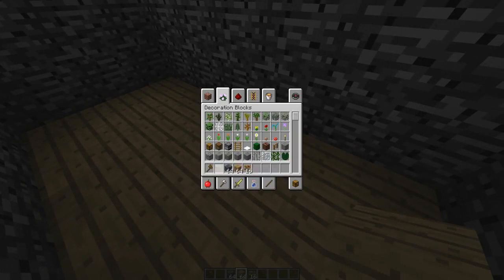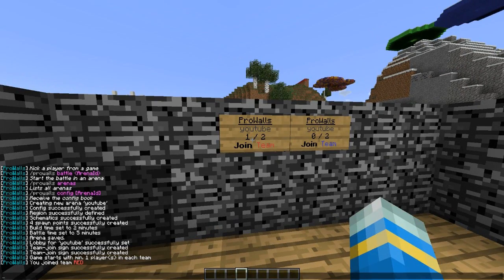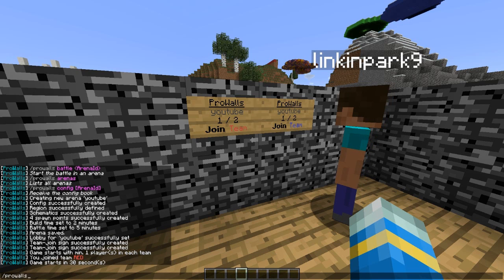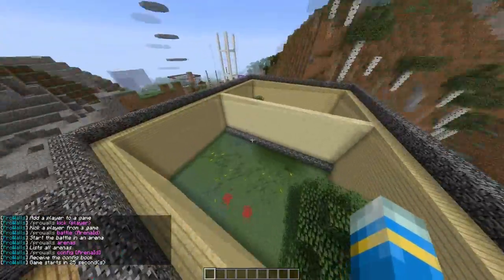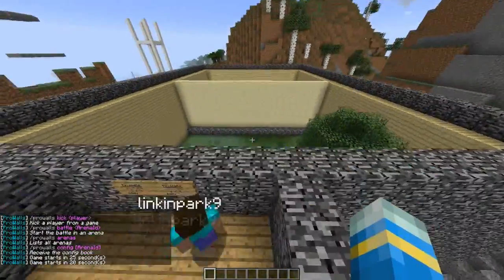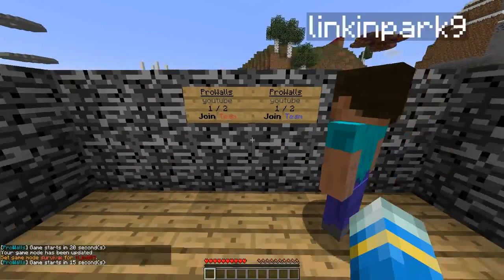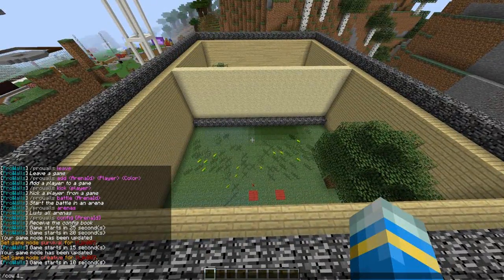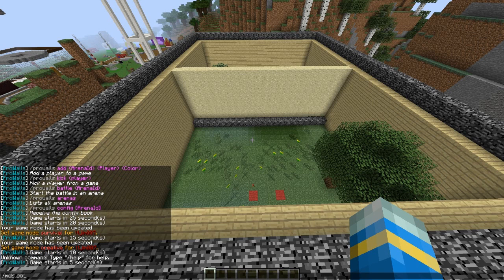That was easy and quite fun. Red team — where are you? Blue team? There is a command to start which is 'prowalls battle', but we don't need to do that since we're already here. We'll probably only have wooden stuff, so let me spawn some cows.